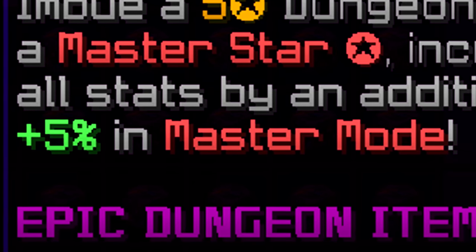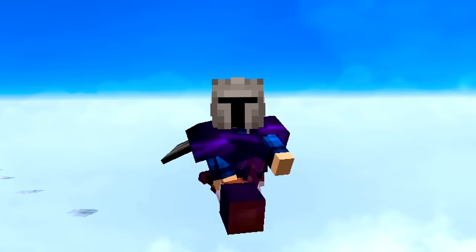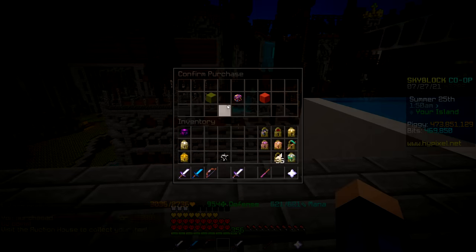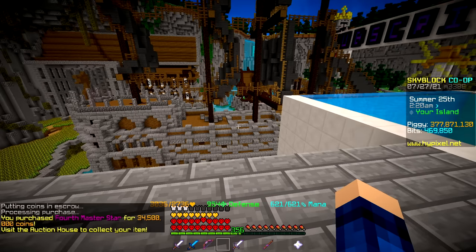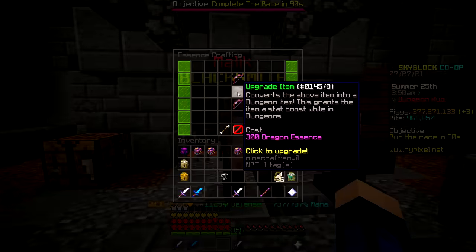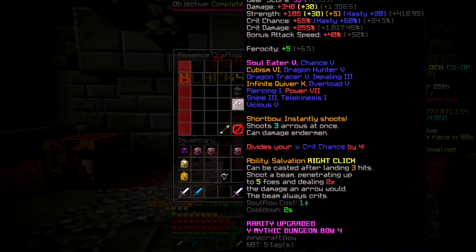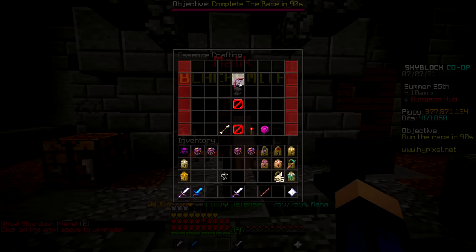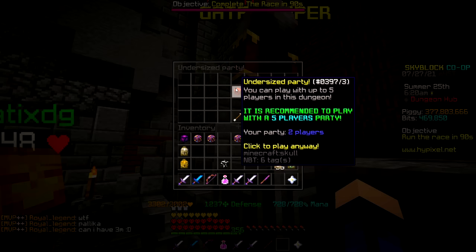Before I go and die a horrible death in Master Mode, I should probably buy the master stars. There are currently four of them and they basically just increase your damage in Master Mode — and Master Mode is the main reason why I got this bow, so they're gonna be worth it. The first star is 16 million, the second is almost twice as much, and the rest are all around 30 million — that was like 110 million total in master stars. It's great that you only need essence for the normal stars, so we don't need to spend any more money. The bow cost me 622 million coins total. If I didn't get the core as a drop, it would have been like 1.3 billion. Let's go see if this bow was worth the money.